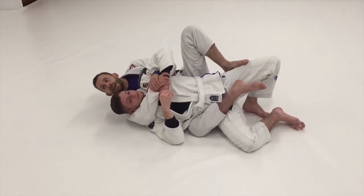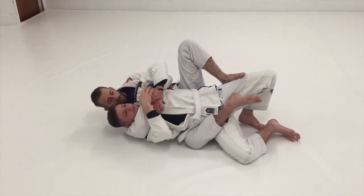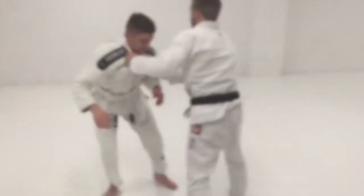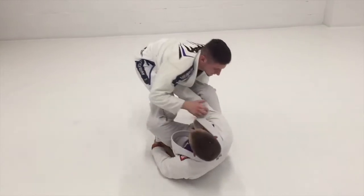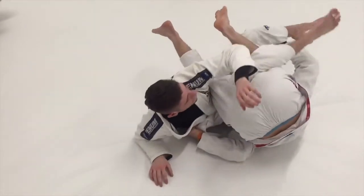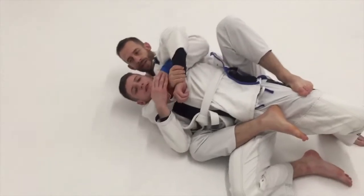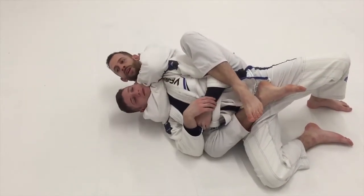Basically I'm killing his hand, making it very difficult for him to defend. One more time: I'm here, he goes to defend, I circle, punch down, punch up, finish. Pull, down then heave up, switch, break, go to his belt, bring him in, knock him down, invert, go to the back, switch to the back position. Remember: grab the wrist, I circle, punch down, punch up, leg over the shoulder, pull free, finish.